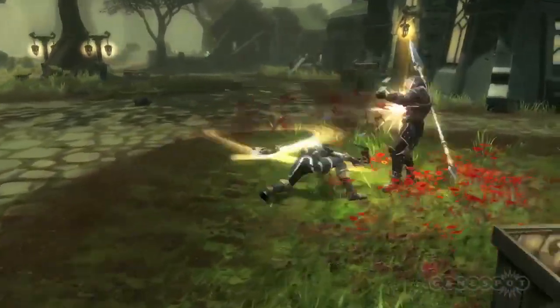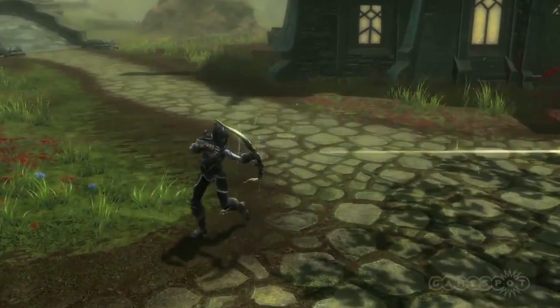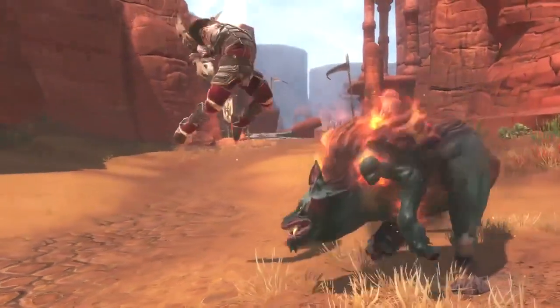During a Feyblade attack, a short delay before your second strike can send your enemy skyward to then be shot at with arrows. But this is just one of the combinations your hero will discover while in Amalur.